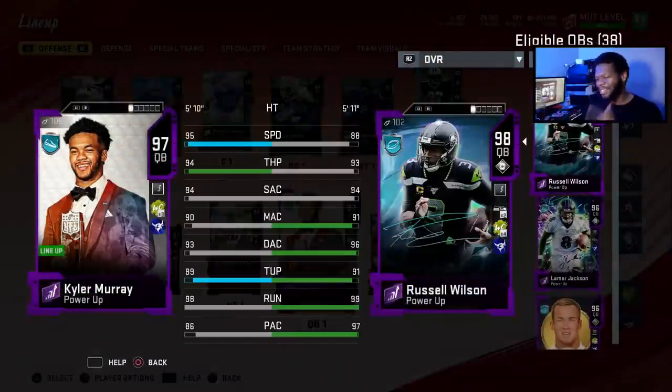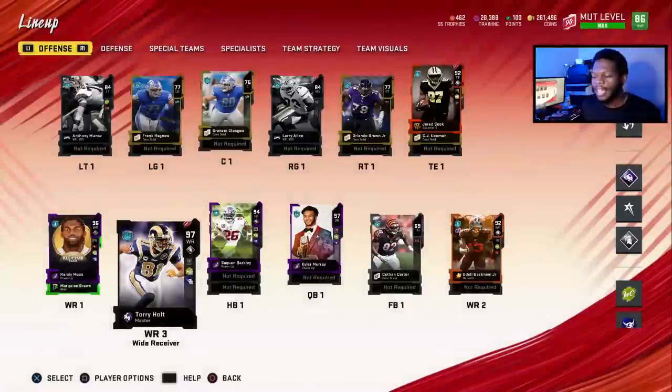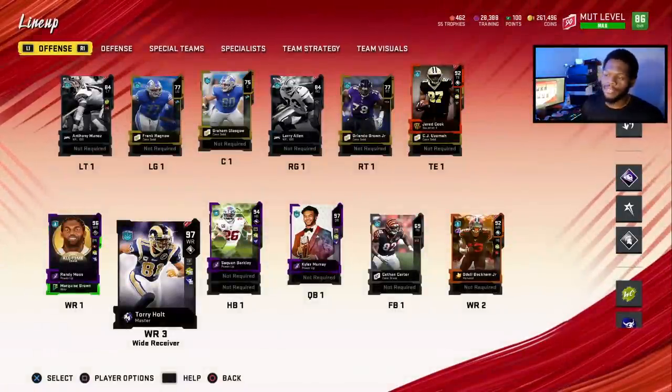I haven't really been showing this squad too much love, so he's juiced up. Kyler's got 95 speed, 94 throw power, 89 throw to pressure, 98 throw on the run. Then with the level ground, we got Torrey Holtman — 97 overall, 96 speed. He has wide receiver apprentice, a really fire ability, and he's gonna be activated.